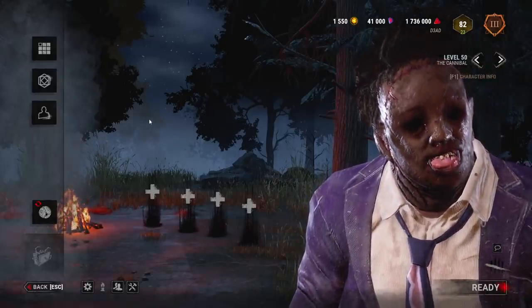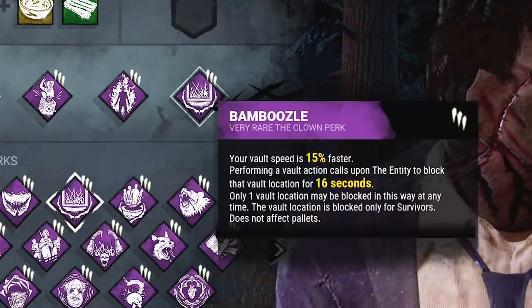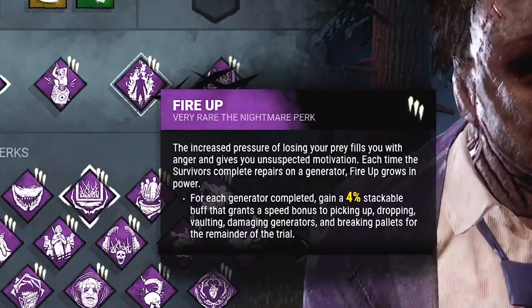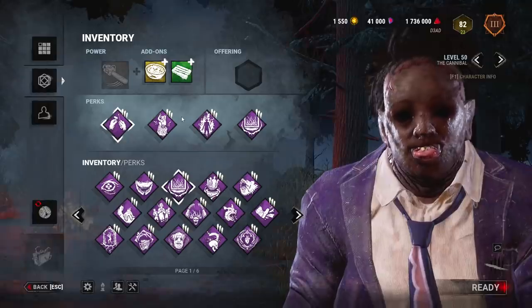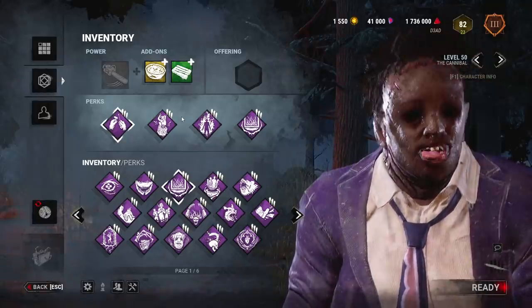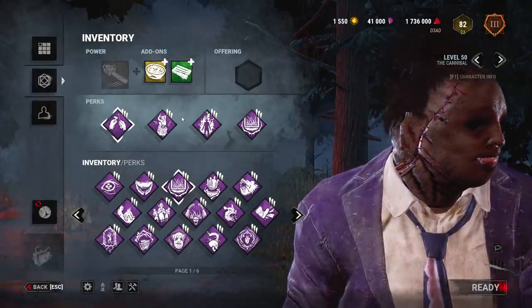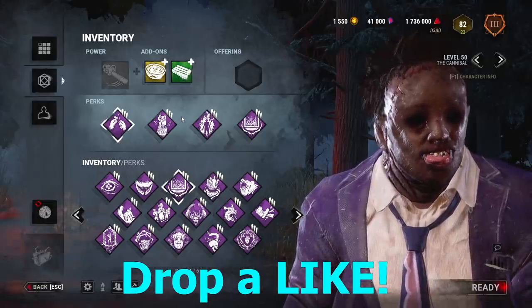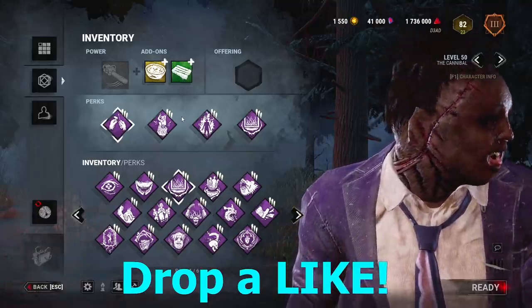Alright guys, today we got the Volt Speed Bubba build in Dead by Daylight. That is going to be Bamboozle for 15% faster vaults, and Fire Up for 20% faster vaults. That is going to be insane on Bubba. We also have a feature from Lemmy as one of the survivors in this match — his link will be in the description, he's a class act. Drop a like on the video, let me know in the comments if you like this style of video, and let's get straight into it.